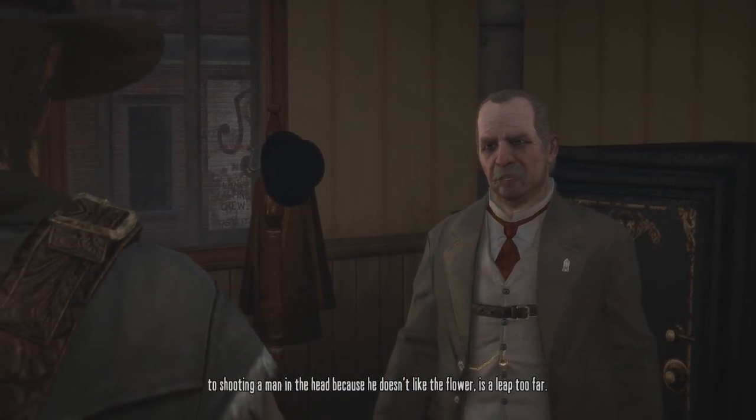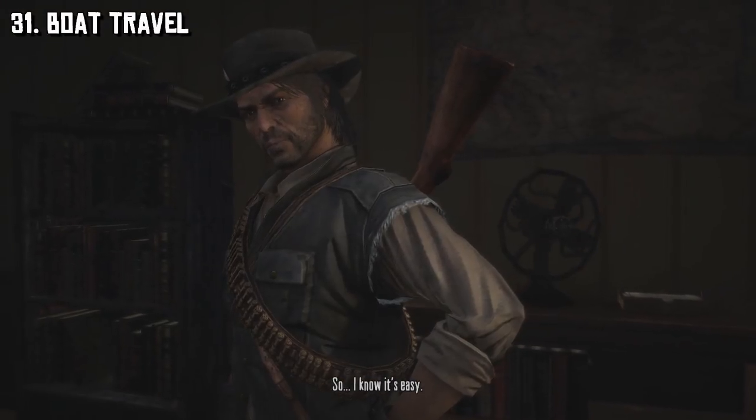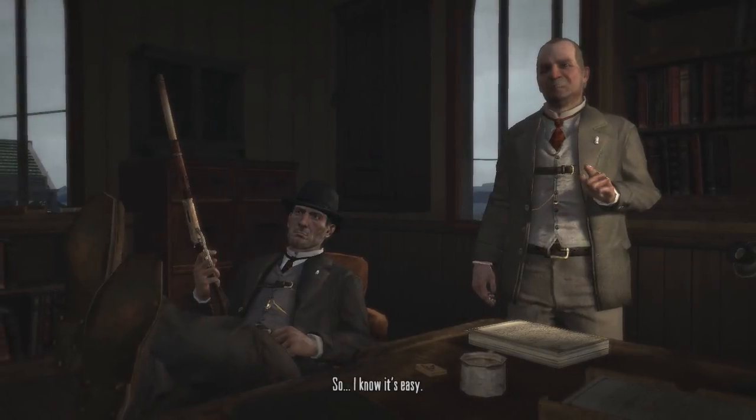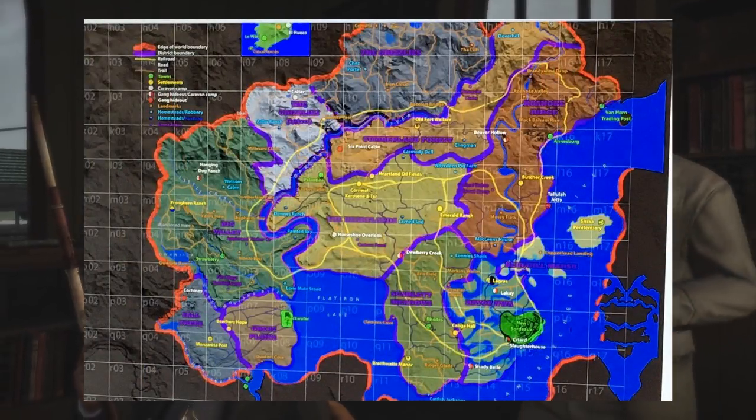At the 31 spot, this directly connects from the last one, and that is boat travel, which could clearly be seen in the first trailer showing two individuals on a canoe. This will also be a great way to add more travel options to the game, and if the leaked world map is to be believed, this could connect us to some islands.